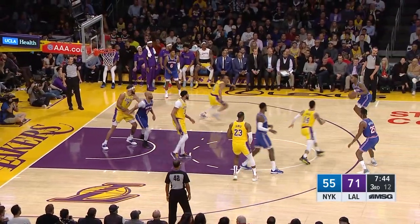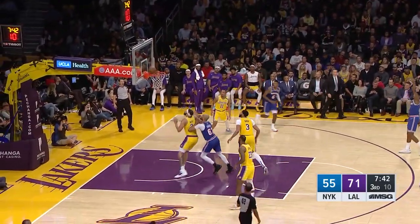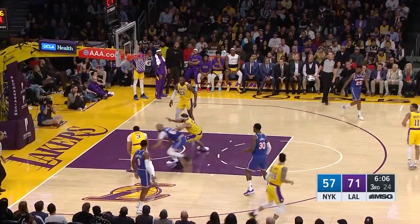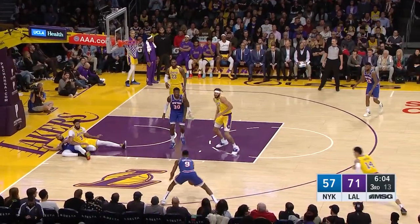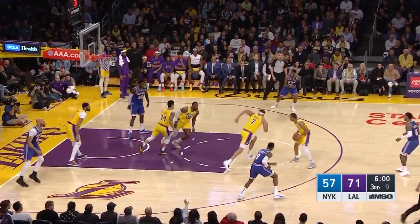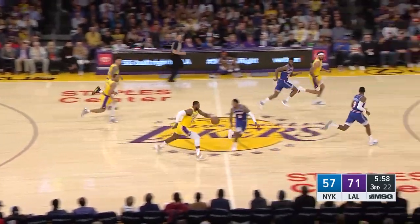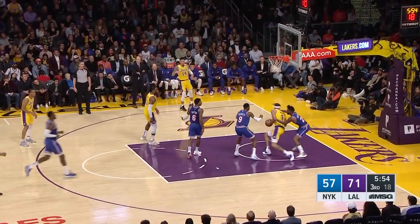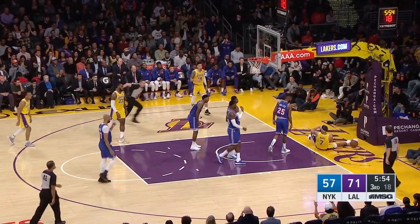Randle inside, goes back up. Barrett's going to try a three-pointer. Taj Gibson battling for the board, and McGee comes through with Randle — that one not close. Gibson with the offensive rebound. Barrett fakes, thought about a three, and just careless with the ball. Gaines throws it inside to McGee, and Bullock throws it.